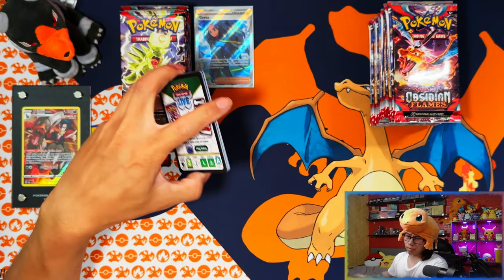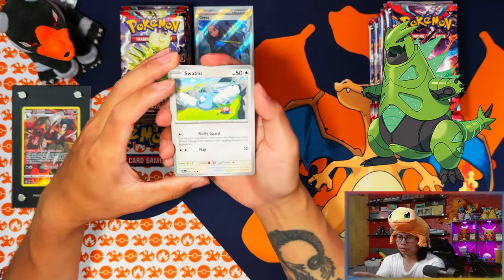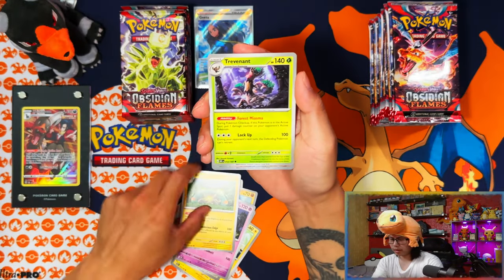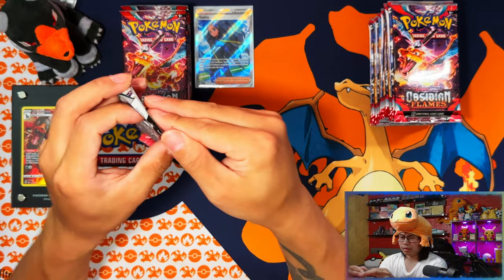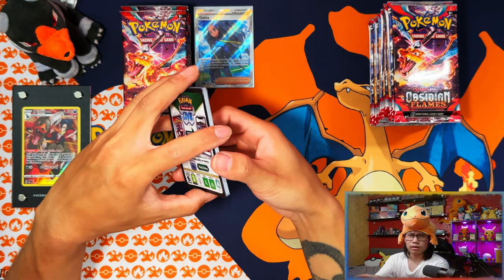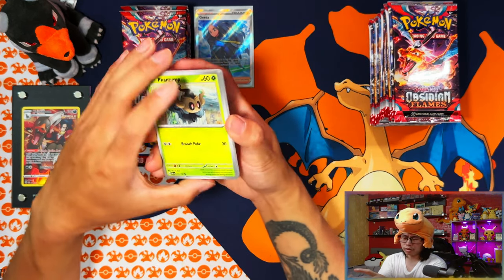What I'm looking forward to now that the paradox has been revealed is Iron Thorns - it's basically the future version of Tyranitar. Oh my days, I can't wait for that one. Let me know in the comments how you feel about the paradox Pokémon and the new ancient and future mechanic - it's kind of replacing fusion strike, rapid strike and single strike.